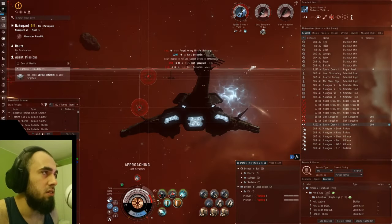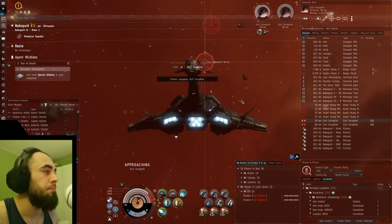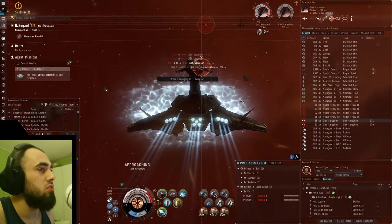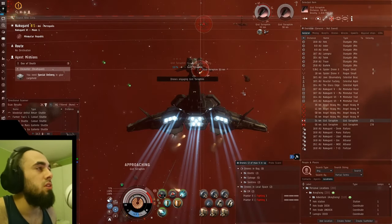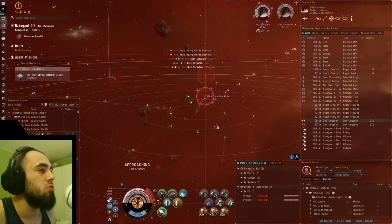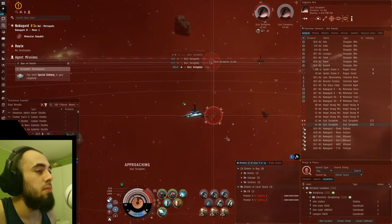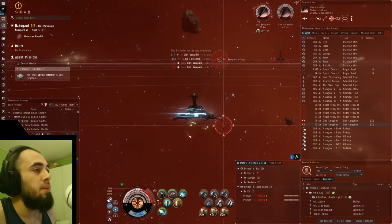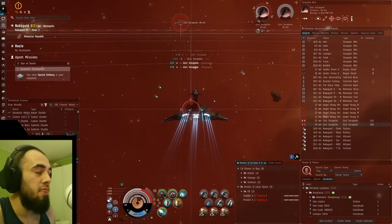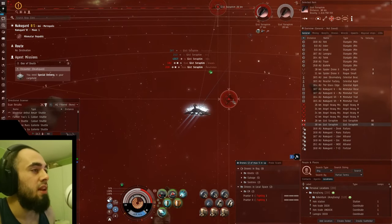There are obviously better missions than this — the Dread Pirate Scarlet is a good example of one I'd definitely not turn down, the best one out there actually. The good thing about doing many missions is that every 16 missions you get a storyline mission — a special op that gives a really big standing boost. That boost also applies to the alliance of the corporation you're working for, and good alliance standings make it a lot easier to turn down missions.